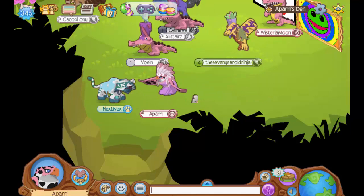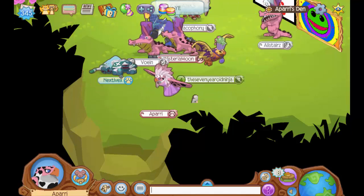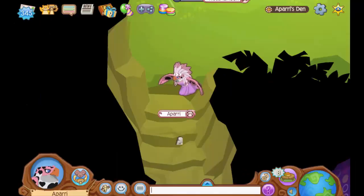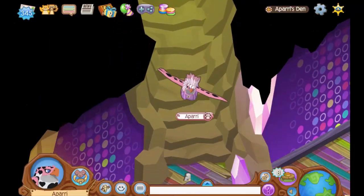Today I'm going to be showing you guys a really cool secret or hidden room, I guess you could say, that is in the brand new Peck's den that just came out in the diamond shop. So just follow me and I'll show you how to get into it. First, you have to come down the first batch of stairs in the den.